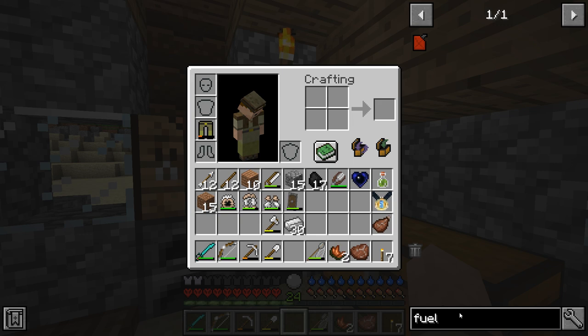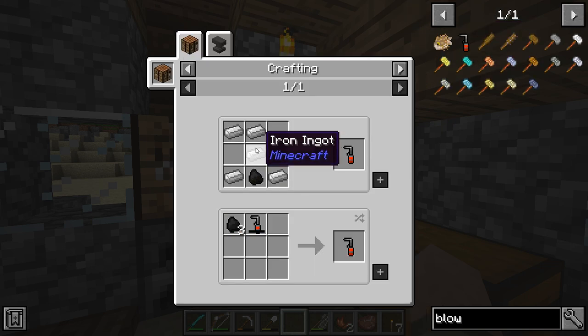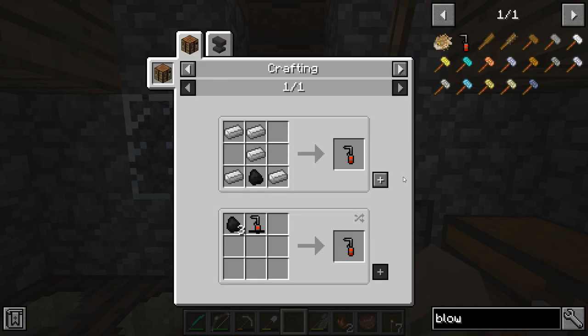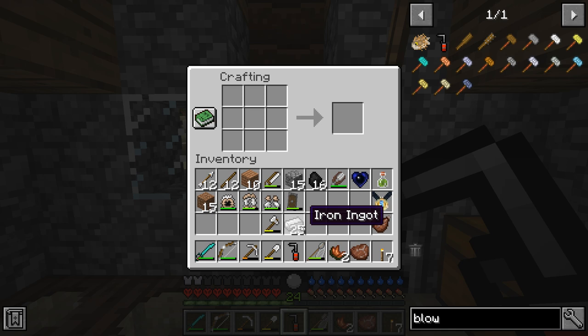Bubba, show me blowtorch — okay, never mind, just show me blow torch, two words not one. There we go, right there. And we have everything we need. Let's go ahead and do it — load torch — just a little bit of iron, a little bit of coal, and we're ready to go.